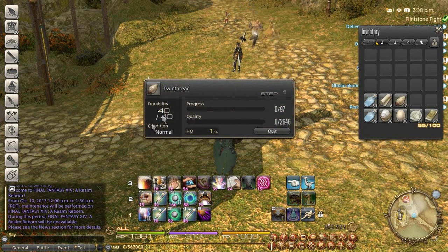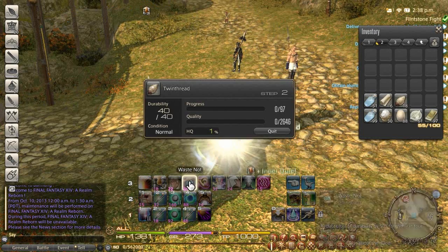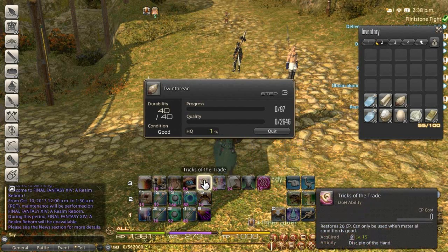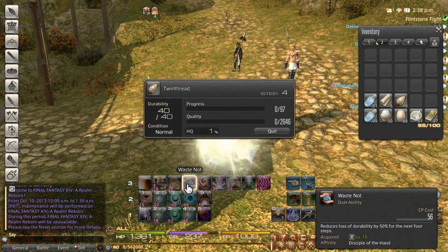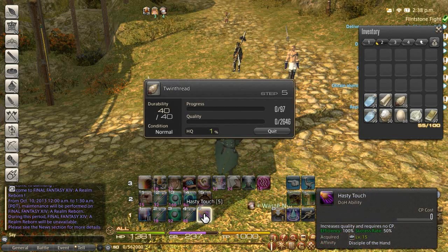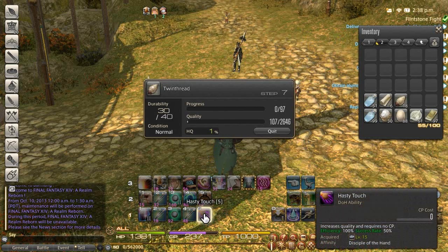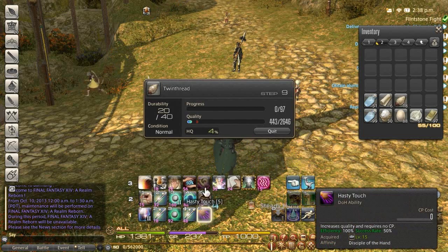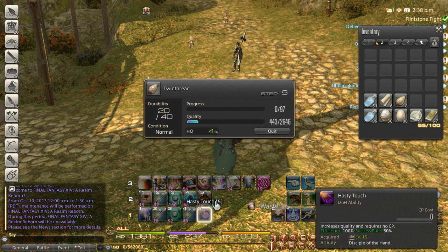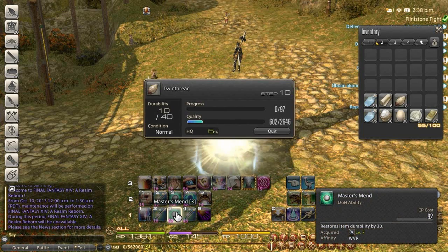This one's a bit hard because it's a one star thread. 40 durability are always a little bit tricky because getting a high quality is kind of a hit and miss — it all depends on how successful your hasty touches are, which is 100% efficiency, 50% success rate for improving high quality. You can see that I open up with inner quiet, steady hand, and waste not. That's pretty much my standard for all 40 durability; it just seems to be the best results.